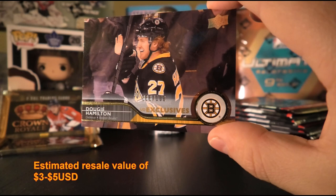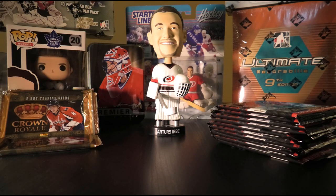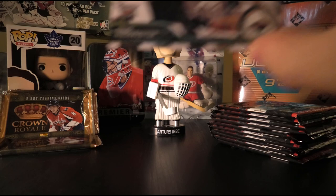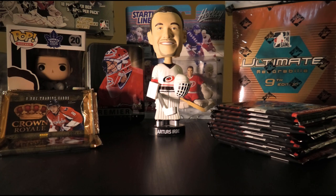Urbe's verdict on the Dougie Hamilton Exclusives: Eh, it's all right, he's a pretty good defenseman. Fifth pack: Matt Carle, Zach Kassian, TJ Oshie, Derek Brassard, Nino Niederreiter, Carl Soderberg, Marcus Kruger, and Travis Hamonic. All base pack.